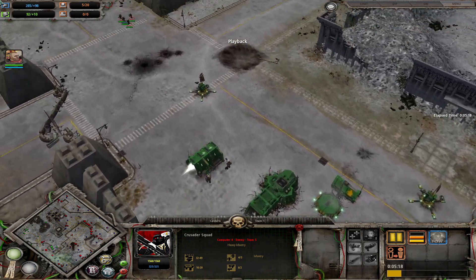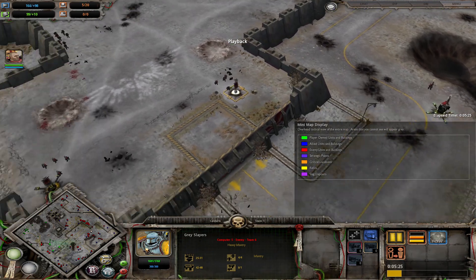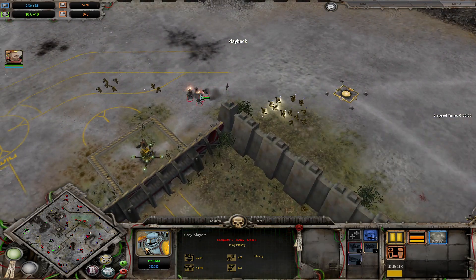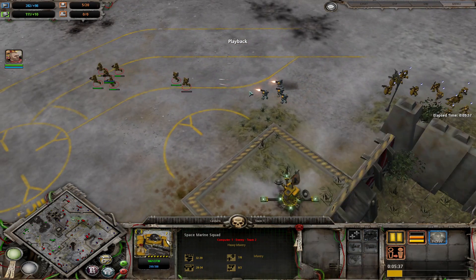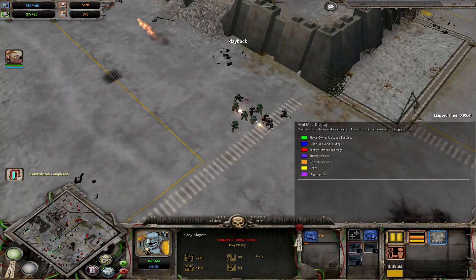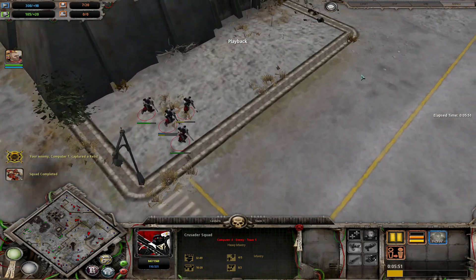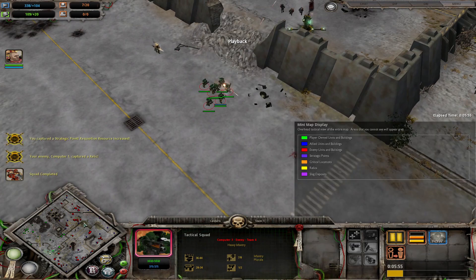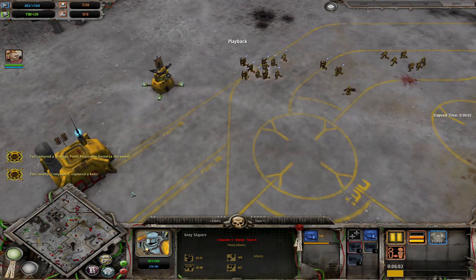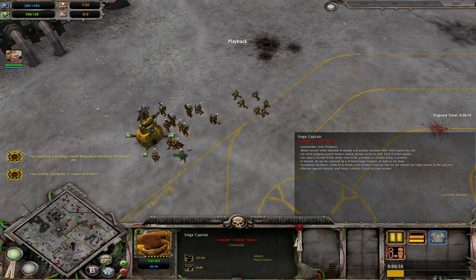I still haven't capped this south-west mid-bit with the relic and the strategic point — I should probably get on that. I have put down an LP-2 and a Heavy Bolter Turret, mainly to ward off any errant Assault Scout Squads, though the Heavy Bolter Turret was probably a bit overkill. In the meantime, I have got a Monastery upgrade, so I am Tier 2 now. Unfortunately I cannot afford anything spectacular because I have been terrible with my power. The Salamanders' Assault Squads go down relatively easily, though they do have a Tactical Squad and a Force Commander over here.